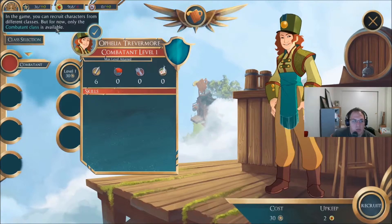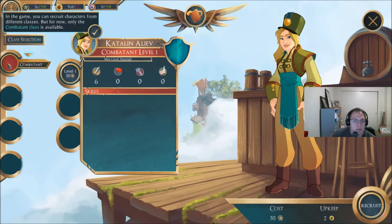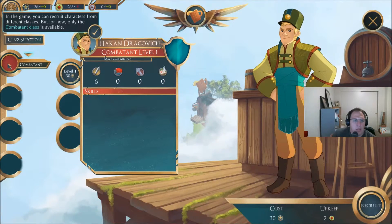In the game, you can recruit characters from different classes, but for now only the combatant class is available. Oh, it keeps changing his name — interesting. Hakan Dracovic. Character level one, cost 30 stars. I have 36. Upkeep is two food. That's fine — let's recruit.